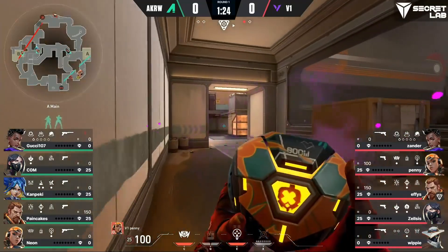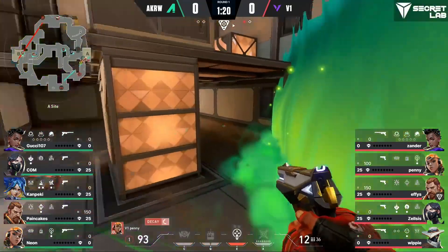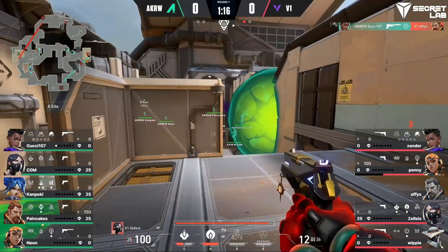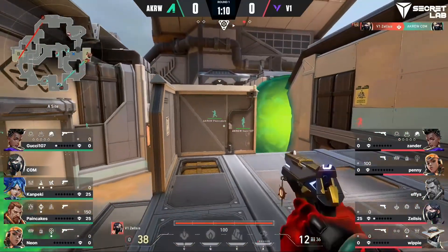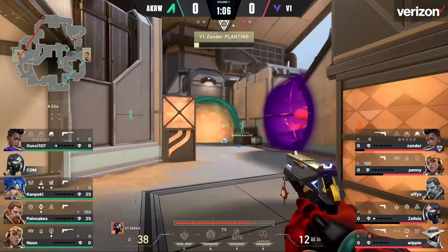We're seeing V1 kind of test the waters here over at A main again. You see a lot of this kind of 4-1 splits on the attacking side — maybe have one lurk towards the opposing side and the other four just focus on taking a site. They do try to lay into A, but Guff is able to draw first blood. Zelsis quick responds though with the snake fight combo.